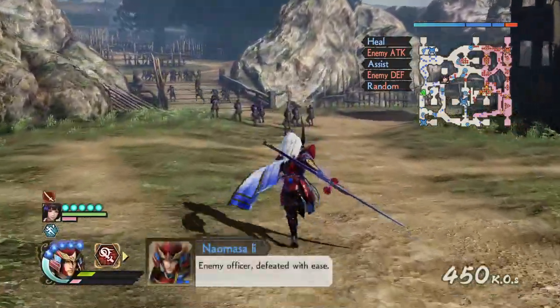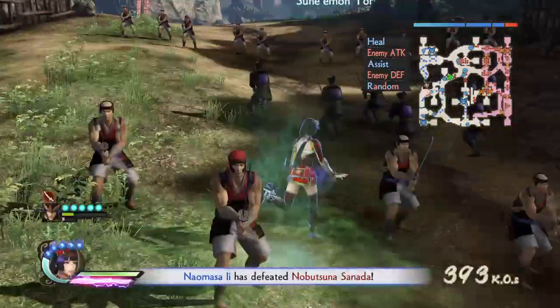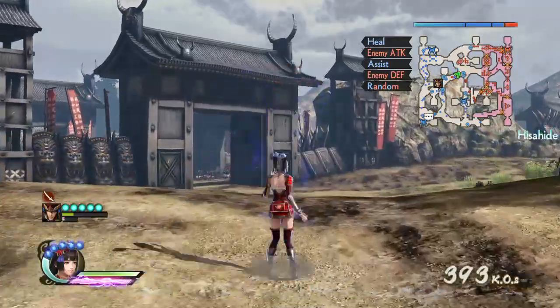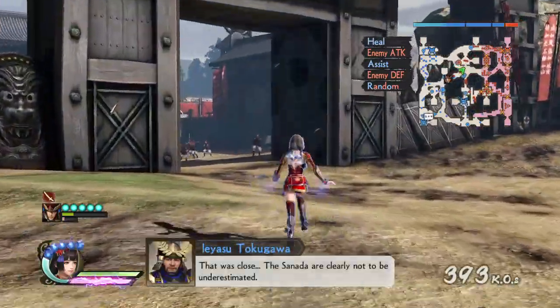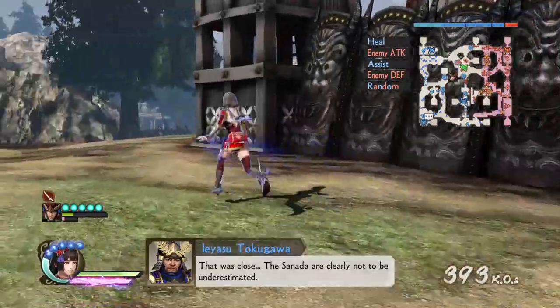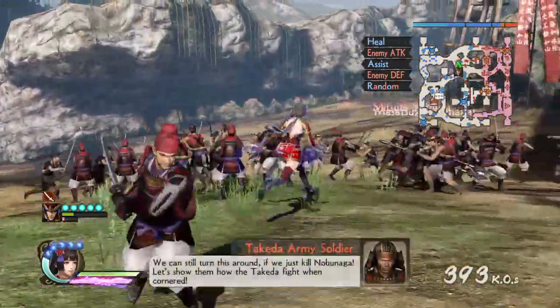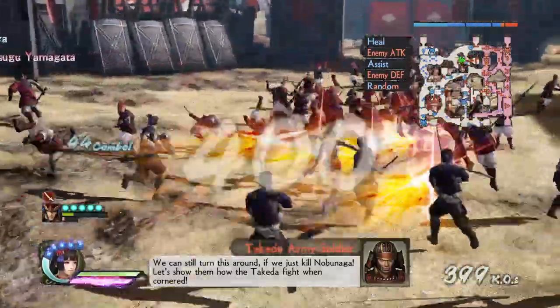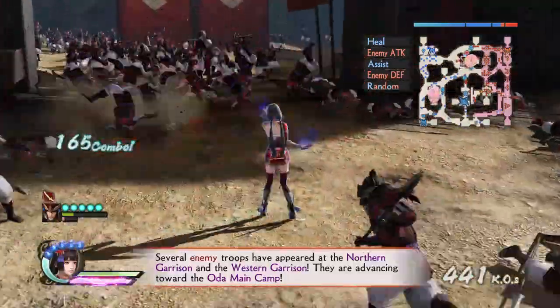I'm almost dead, so I did an interim save. Hopefully that did something. Now let's switch to Naotora and see what we can do. She walks funny — I just realized that now, I didn't know that. There are two characters. I'm playing on normal by the way, I'm just starting so.